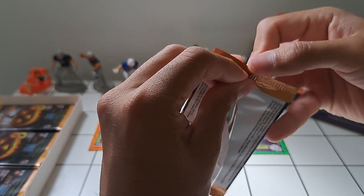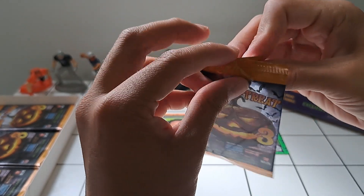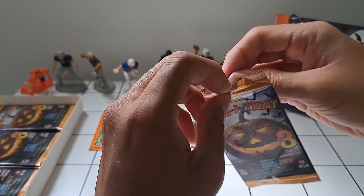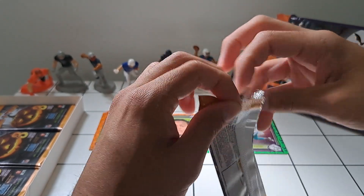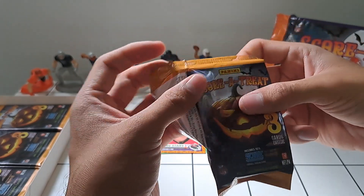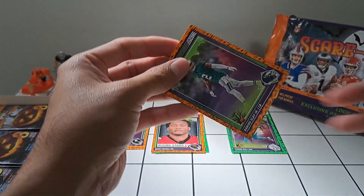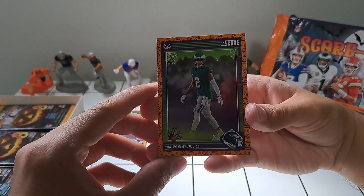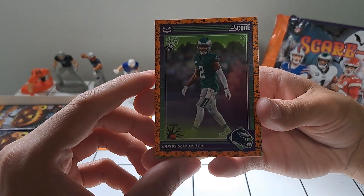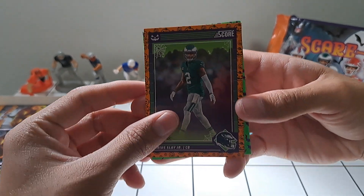Tyreek's been really thriving with Miami. Honestly if they were to make the playoffs I still think there's something missing there — I don't know that I could see them making it all the way, but we'll see. We've got Darius Slay Jr. here — I love that Kelly Green uniform that the Eagles have.